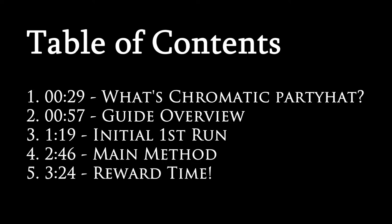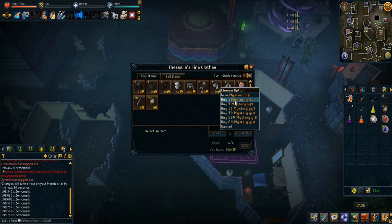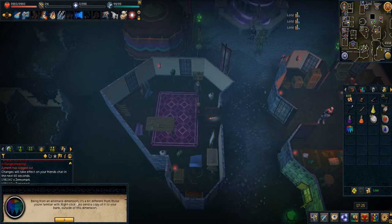This is an efficient way of obtaining 36k+ Zemo Marks per hour. The main reason you'd be collecting Zemo Marks is for the final reward of obtaining 200k Zemo Marks to get the Chromatic Party Hat in New Veroch, which should take 6-7 or fewer hours if you're doing this method efficiently.